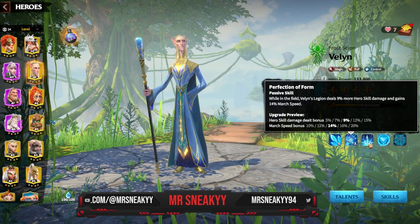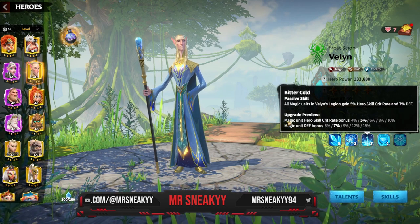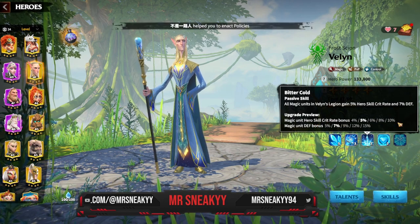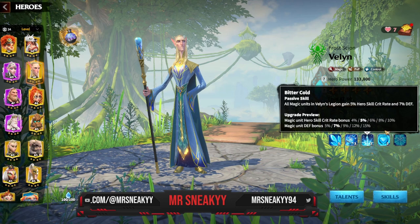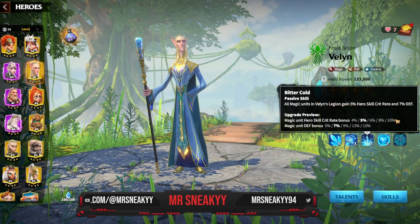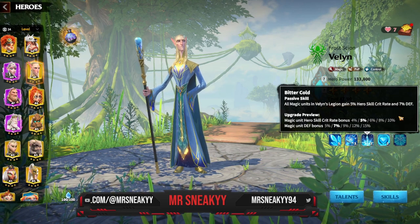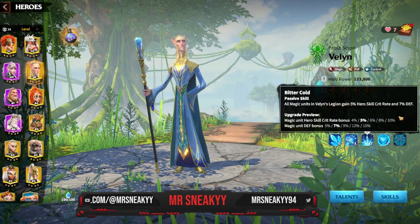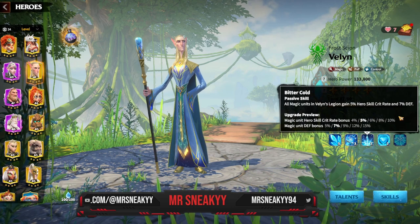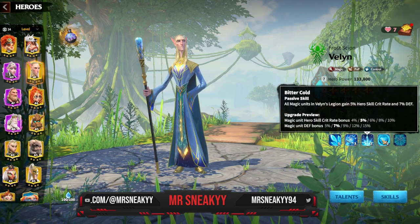This is where it starts to go nuts for Vaylin. He has one of the most powerful skills in the game, which is a 10% magic unit hero skill crit rate bonus. Meaning even without talents, 1 in 10 chances you're going to be critting that target, and that does amplify the amount of damage you're putting out. If you crit them on the first round of combat when you do your first skill cycle and yours crits but theirs doesn't, you're going to see a massive damage swing in your favor and you're going to beat them. On top of that we get a nice 15% defensive stat, so we're going to be able to survive longer in the open field.